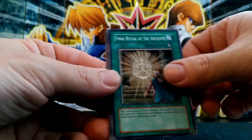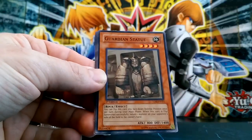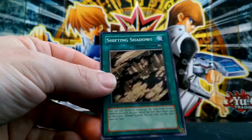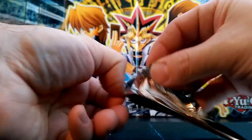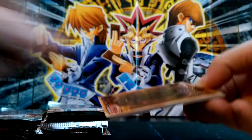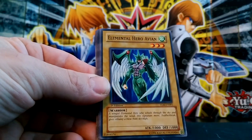Burstinatrix again. Oh nice, we got a super rare - Ultimate Insect Level 7! Not bad. Starting off good. I'm glad these weren't scaled because that was a very cheap price. Since I bought a lot, I got it for a good deal. You can't really even buy a booster box for less than about $65-$70, maybe even $80 at the high end.